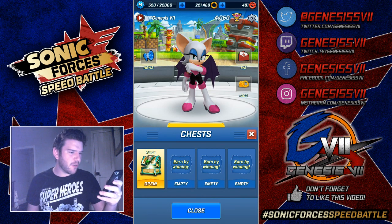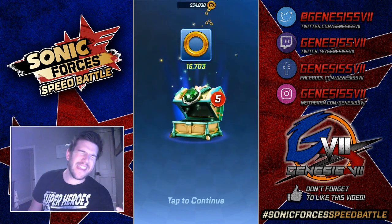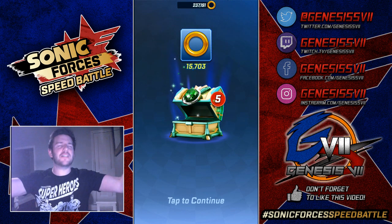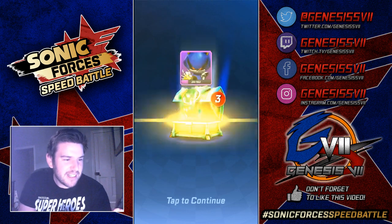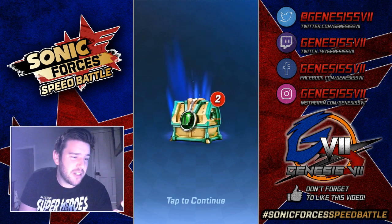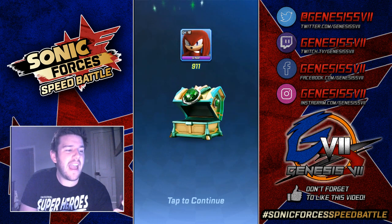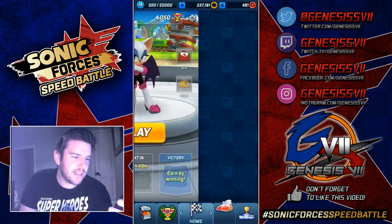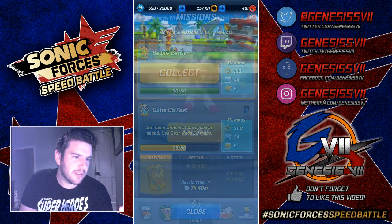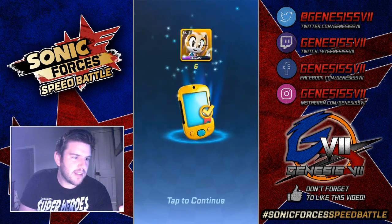Now this is the granddaddy of them all — it is the Emerald Chest. Let's see what we get: 15,703 rings, 27 Vectors, 14 Metal Sonics, 28 Blazes, 19 Creams and 911 Knuckles. Well, what a way to finish it off! Let's have a look — do we complete a mission as well? Let's just grab that, and let's see who's on their way to being the next upgrade.